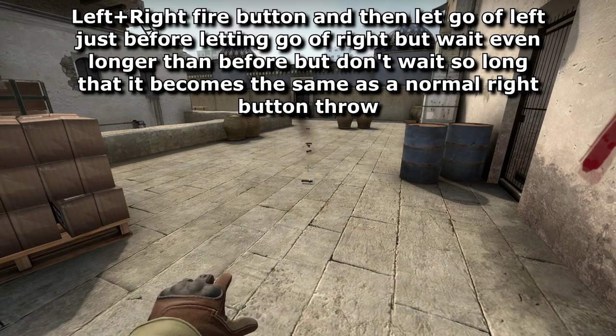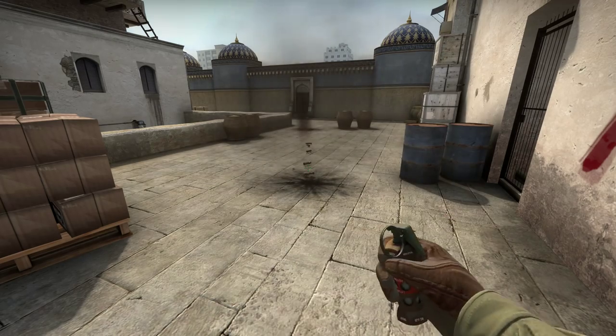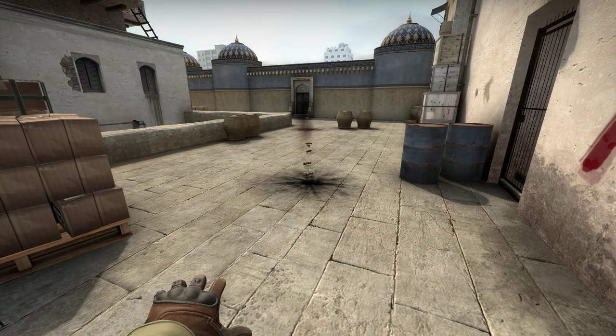But if you hold them both down and then let go of one button before the other, you can open up yet more combinations still, leading to hundreds of different distances if you time it just right.